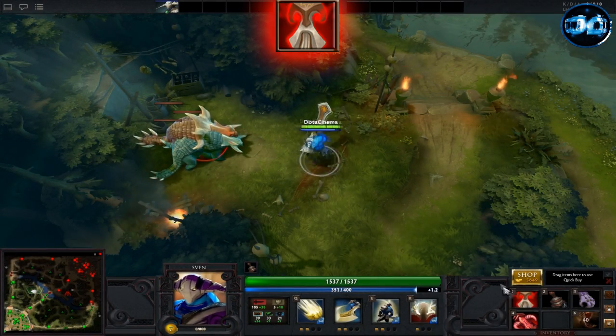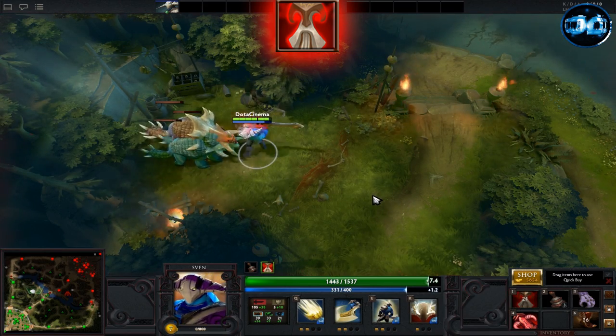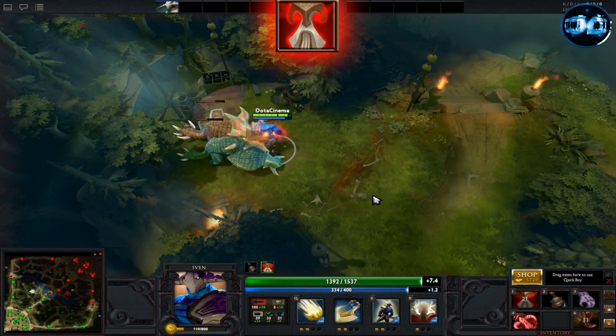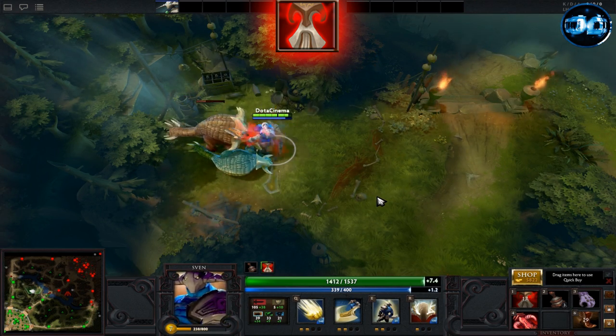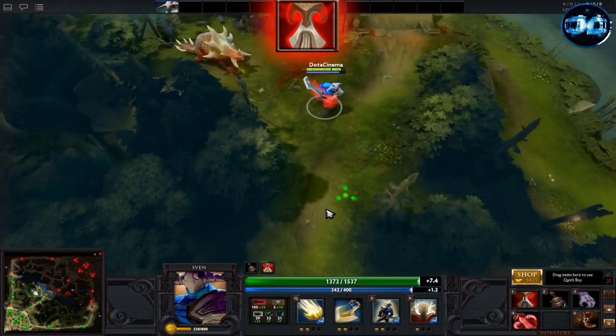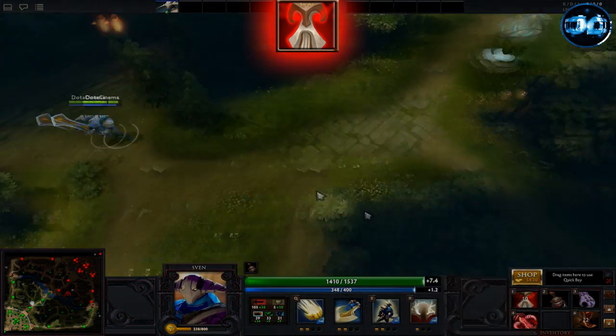The Mask of Madness is a very intriguing item as it's basically risk versus reward. It passively gives you 17% lifesteal on attacks and also gives you an ability called Berserk. When used, Berserk gives you plus 100 attack speed and plus 20% movement speed, but it also causes you to take 30% extra damage.